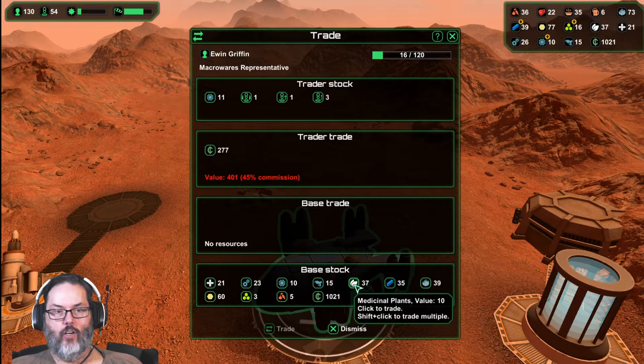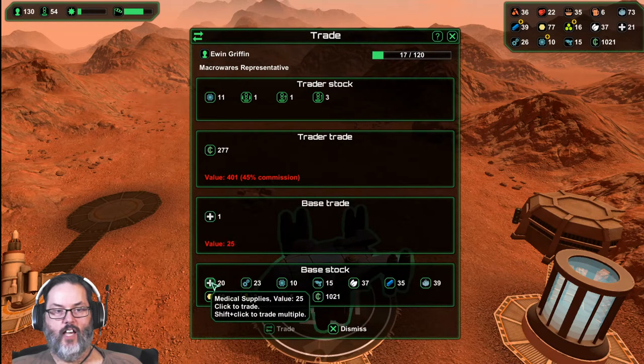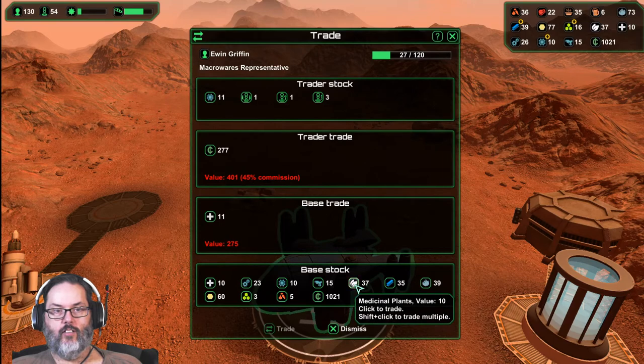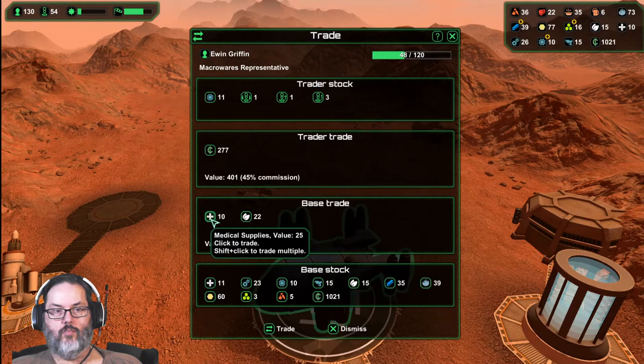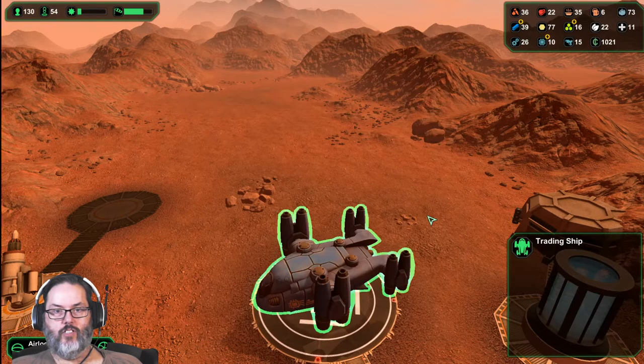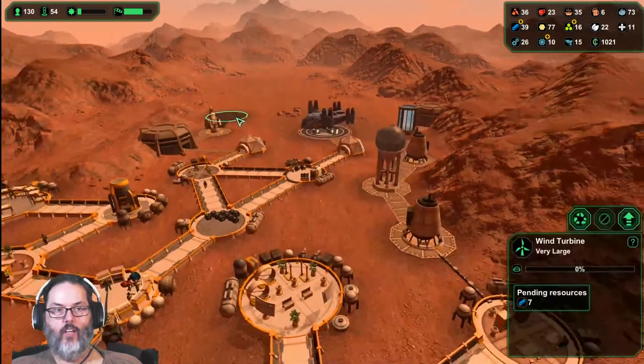I don't want to sell any of those. I may not be able to sell all this. We could sell that - yep, let's do that.